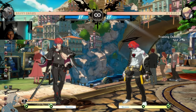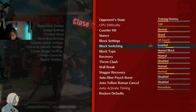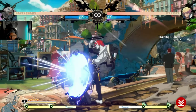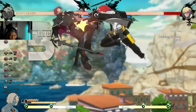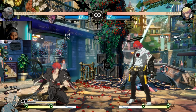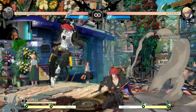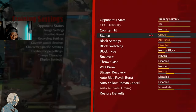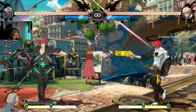He also uses dust in combos against crouch blocking. If they're crouch blocking, that's a free dust combo. There's a whole bunch you can play around with by mixing up your opponent during block strings. Even if they don't stand up and block the overhead, you can still keep yourself safe by shooting more bullets so you don't get punished.